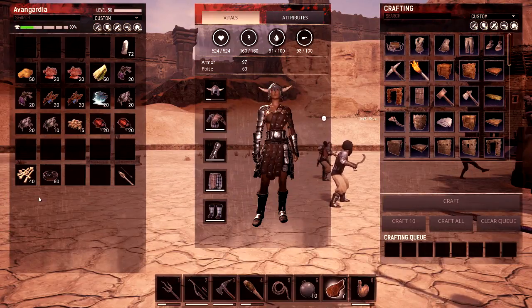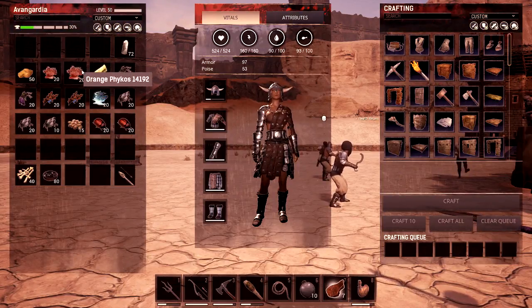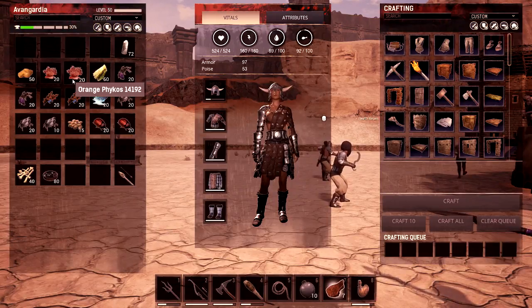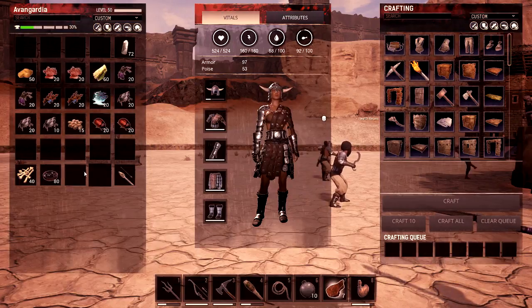Next on the list is orange. For orange you need orange phycos — or phycos, I don't know — coral. Looks like coral. You find that in pretty much any river around the map. It's either the plants that look exactly like that, or the blue algae type of things. There's another plant down there where you can get that too. You just hold E and swim along the bottom of the river and you get it — no problem.